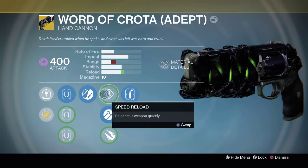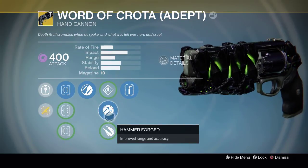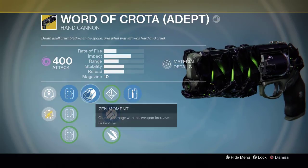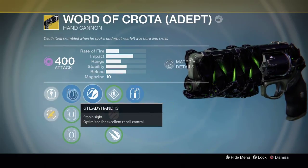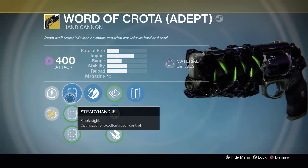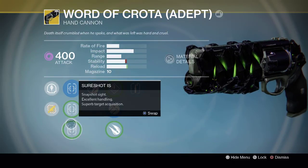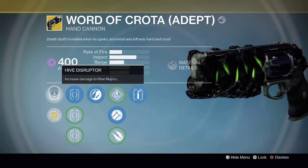It's got Phantom Gift, Speed Reload, Hammer Forged, and of course Explosive Rounds, Zen Moment, and several different sights. What's great is you can use this against Hive — it has a special perk for that. It looks really cool too. The Hive Disruptor lets you increase damage to Hive majors with this baby.